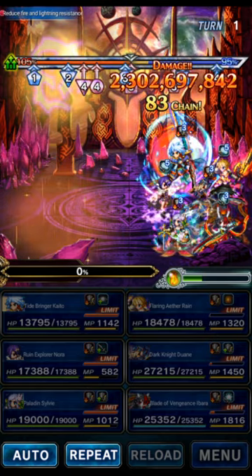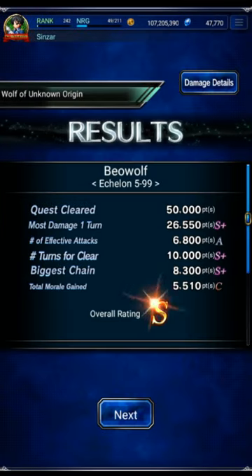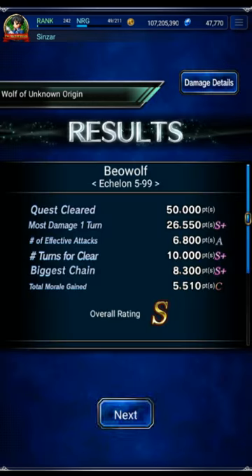We did 2.3 billion, so this team is actually even stronger and you don't even need EX 18 for this one. That being said, we are using Nora and I know people don't like when I use the brand new unit. But I did show you a no-Nora OTK as well. Flaring Rain is the big boy carry, Dwayne turn one is decent damage, then Ibarra at 7.4 — pretty good.